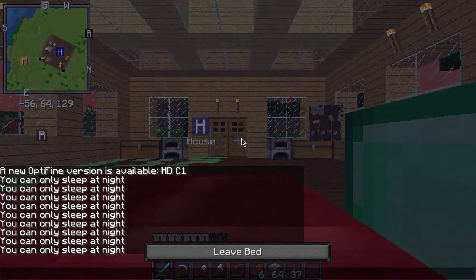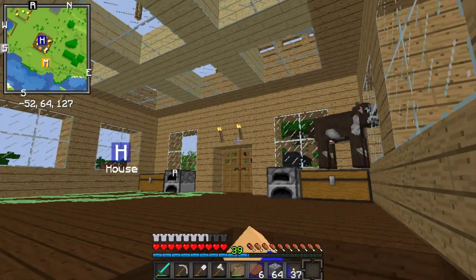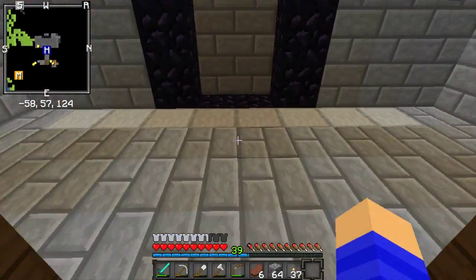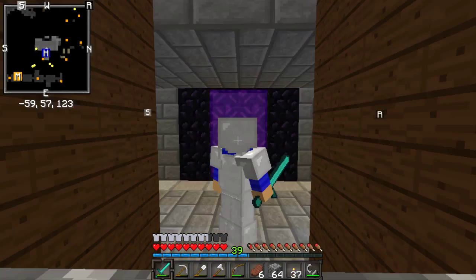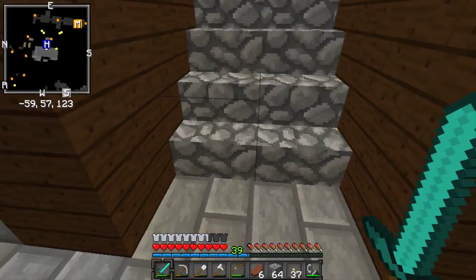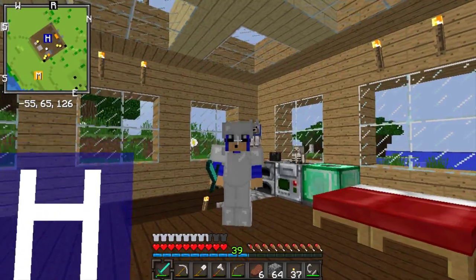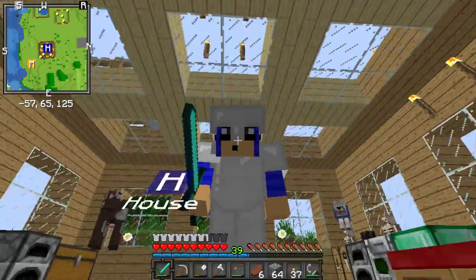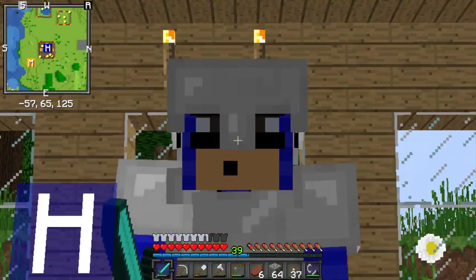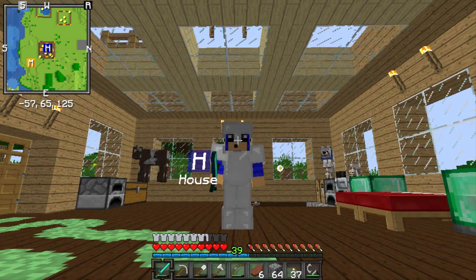I got the mammoth and built an enchantment room, which should be finished next episode. I'm going to finish the episode off by lighting the portal to the nether. There we go - that's all. Oh god, the nether sounds are super annoying. Thank you for watching - if you enjoyed it, leave a like down below and subscribe. Subscribe to join the bomb squad today. Peace out.